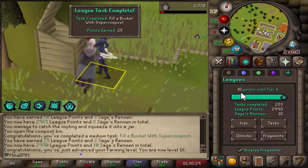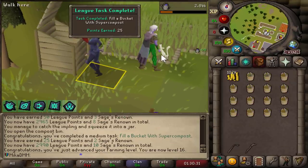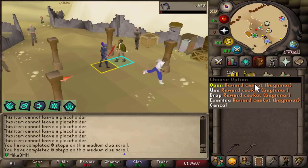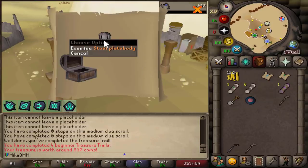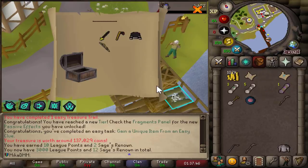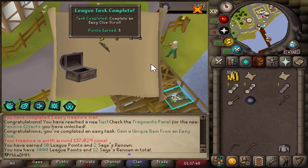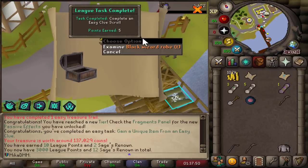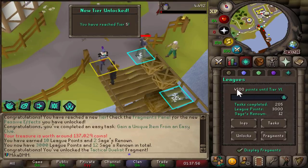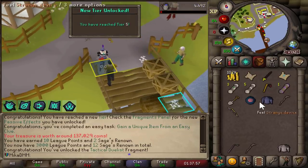Does that do it? 25 — we are 10 points away. To make the ending spicy, let's see if we can complete a clue scroll to finish it off. This one — beginner casket for a steel plate, not the one. Surely this is it. Oh yes, I got a unique — I think that's gonna do it. We got a trimmed unique. If I wear that, that does it, right? Yeah, that is it, guys — we just unlocked tier 5 as well.